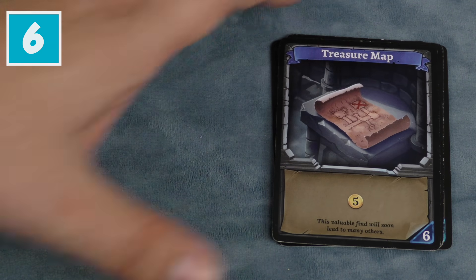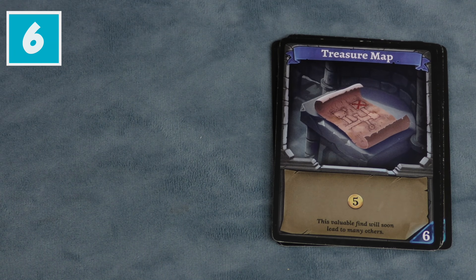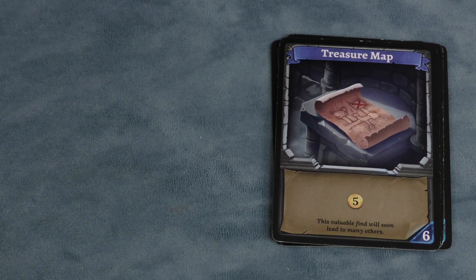And if you can combine the Duke with my next favorite card — number six, the Treasure Map, which just gives you five gold — this is so worth it. If I can ever afford this card when it pops up, I always buy the Treasure Map. It's really simple: gives you a pile of gold. Try to play this one a lot.